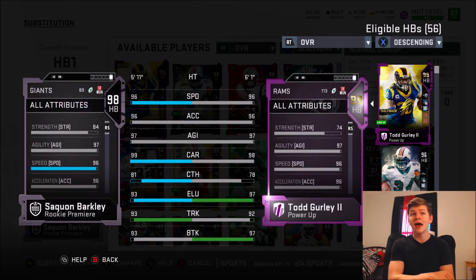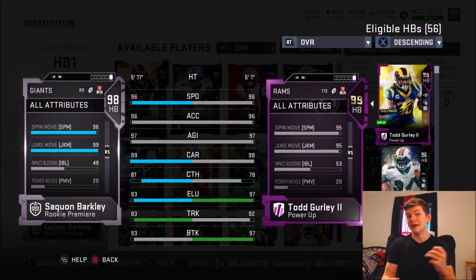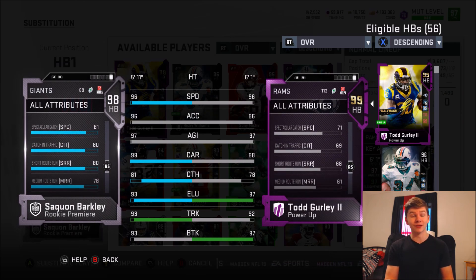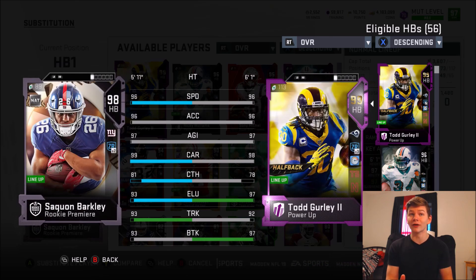I do have zone run completely tiered out, so his juke is a 99 and his spin is like a 96. When it comes to the catching stats, he's got really good catch stats — 80 catching in traffic, very good route running, and 81 spectacular catch as well. The card looks really really good.